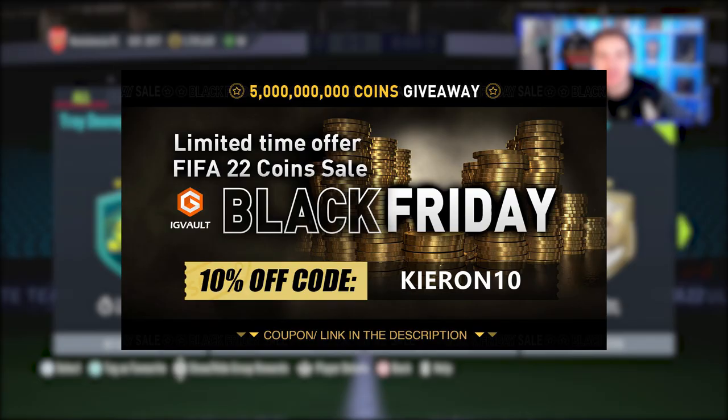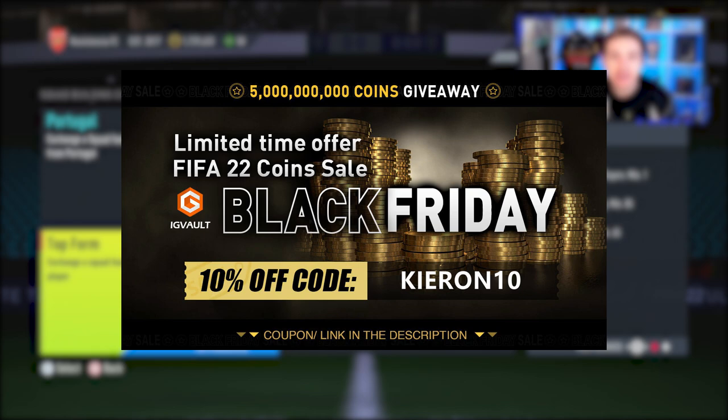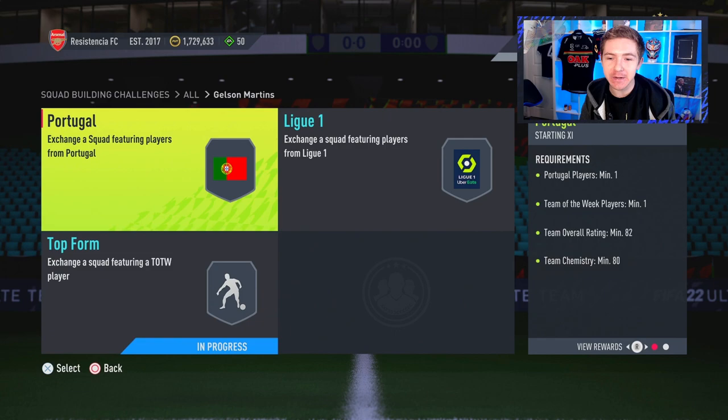Black Friday is here and so are the deals at IGVault. If you need some coins to improve your Ultimate Team, head over to the link in the description and use the code Kieran to get a discount. For a limited time, use code Kieran10 for an even bigger discount. Just by clicking the link in the description you've also got the chance to win some free coins.